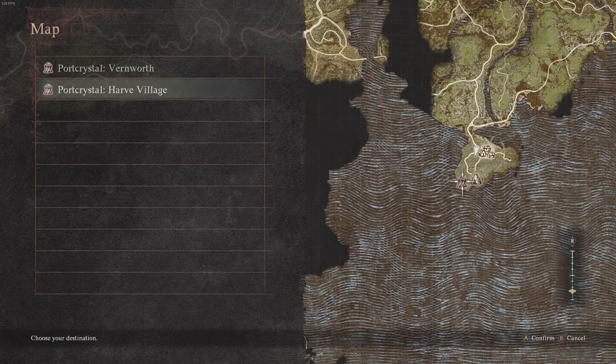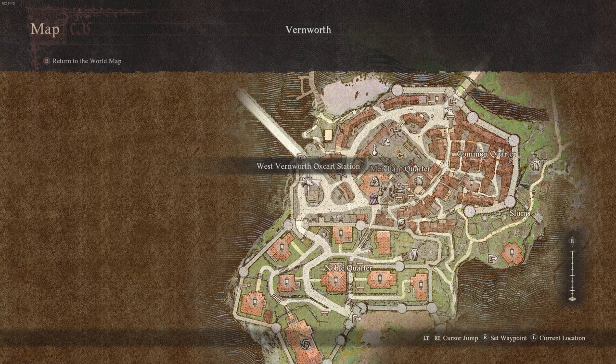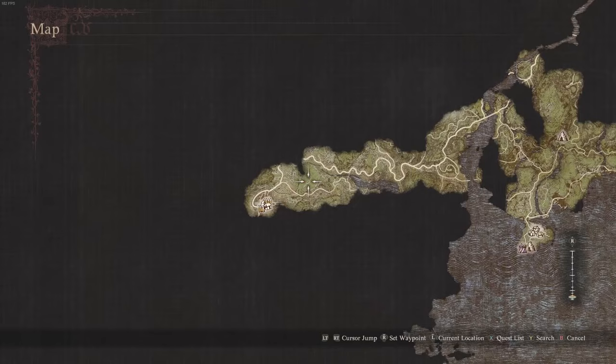The other way of traveling quickly across the map is by using the ox carts. Ox carts can be found at most bigger towns — in Vernworth there's one on the west side and one on the north side, and these head to very specific locations. The west one heads all the way to a town called Checkpoint Rest Town, which is a massive distance to cover on foot.